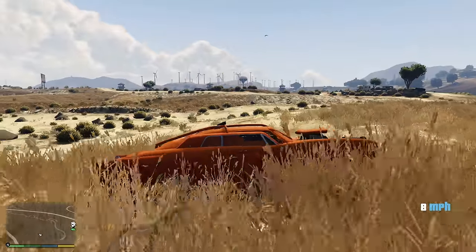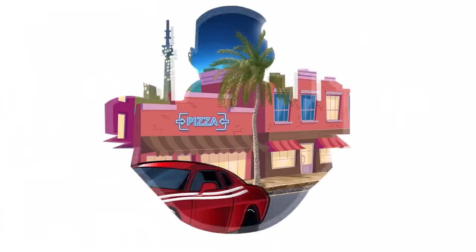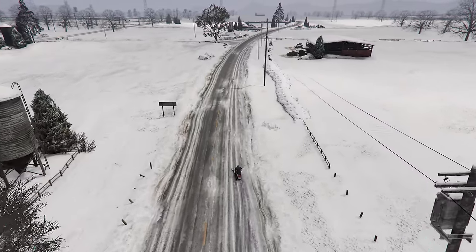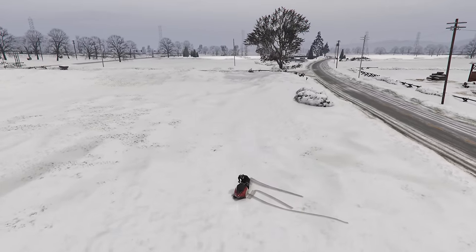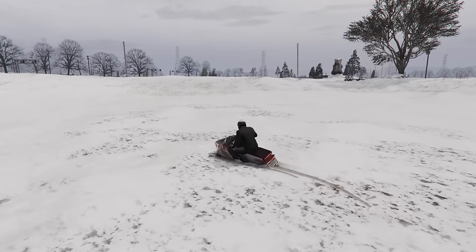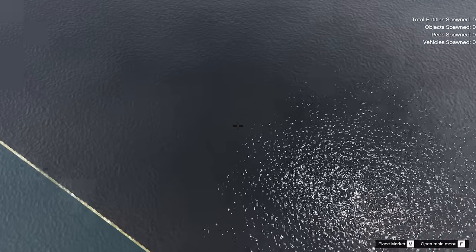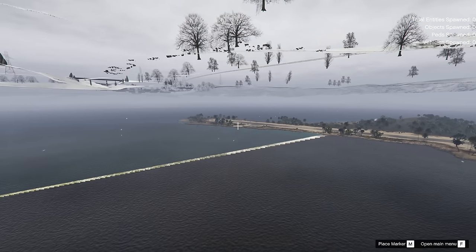The first thing is going to be North Yankton. Now this wasn't in online legitimately, but by doing a few simple steps you'd be able to glitch the map into online and fly over to it. It's kind of funny though — it's actually right in the exact same location as the Cayo Perico Island, literally directly above it, which is cool.